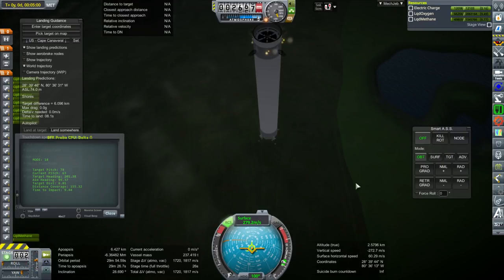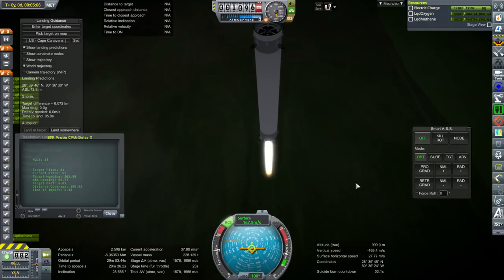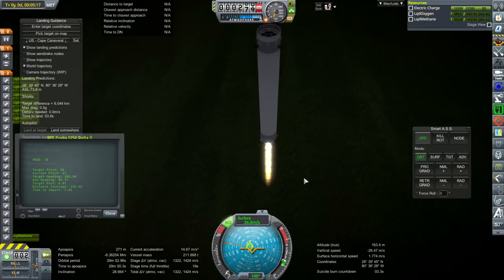That doesn't really have anything to do with the problems I face in this video though. Here I'm not even trying to be particularly accurate — what I'm trying to do is get it to land safely. After I get it to land safely, then we'll talk about getting it closer to the launchpad. But it will be very much harder to do that here than in stock.